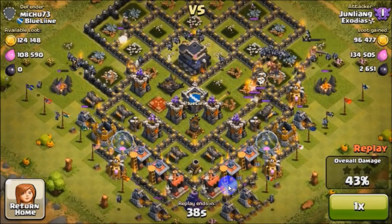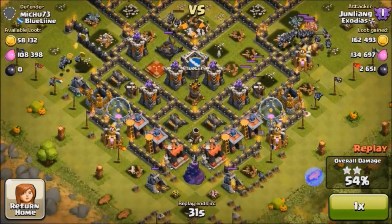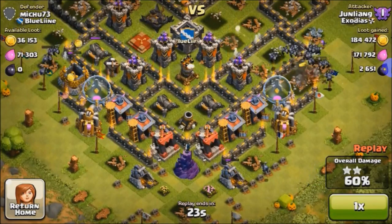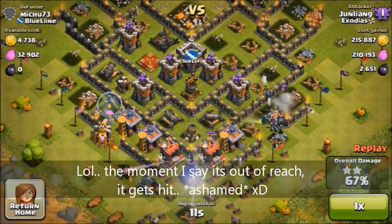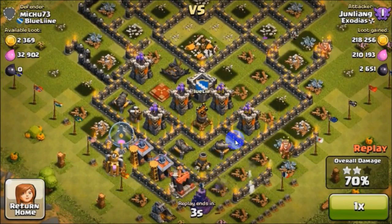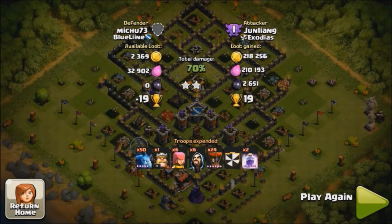Now at 43%, just pushing. My level 11 Barbarian King is getting hit. So basically we got 2 stars — 57%. We already have all the DE and majority of the gold. Deploying a minion to easily get that gold mine because it's out of reach of the wizard tower. So we have 2000 inside this gold mine. Quite good loot — 2000k+ gold and 2651 dark elixir. This was on the usage of 2 rage spells only — I didn't use any lightning spells for clan castle or anything.